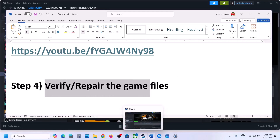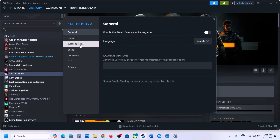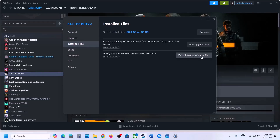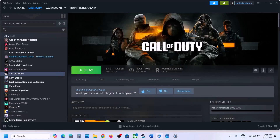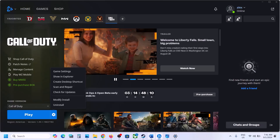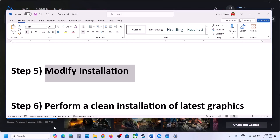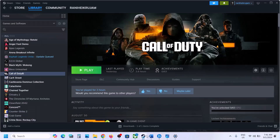The next step is to repair or verify the game files. Go to Steam, right-click on the game, select Properties, go to the Install Files tab, and then click on Verify Integrity of Game Files. Do not ignore this step — it has worked for many players. If you are on Battle.net, go to Settings, click on Scan and Repair, and once the repair is complete launch the game.